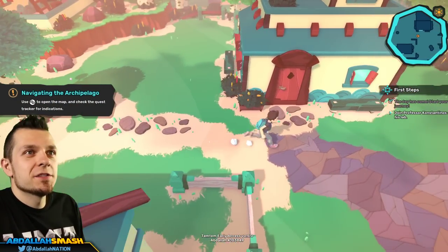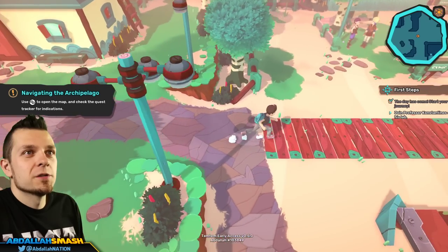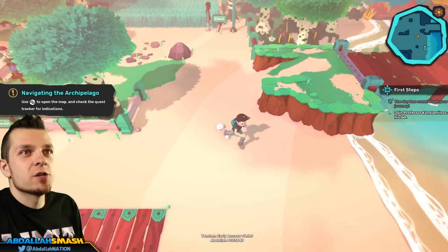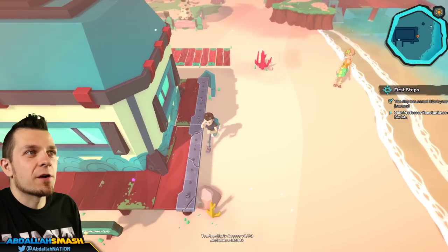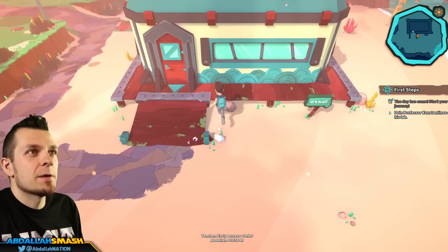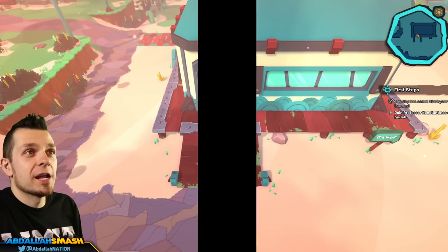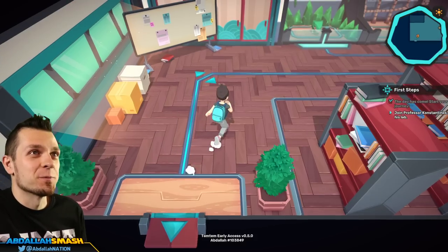Here we go — this is it! From the beta what we've seen is we can go over to the professor's area. I think the professor's lab is here. So we're going to go over here and get our partner Temtem right off the bat, and you can choose one of three — which is going to be super fun!